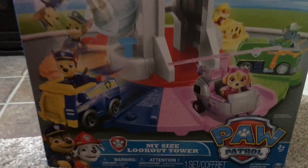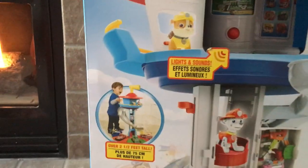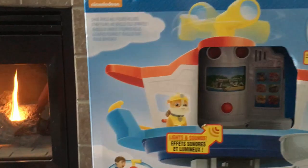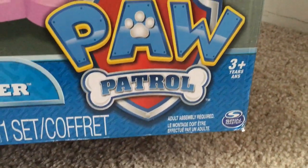So what do we have? Stand up and see how tall it is. It's Paw Patrol My Size Lookout Tower — it says it's over two and a half feet tall. It has lights and sounds, and we get one vehicle. It's for ages three years and up.